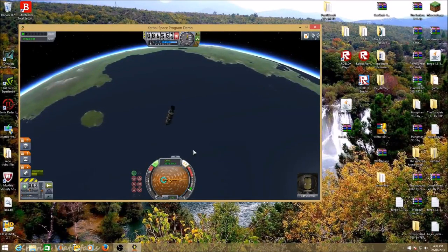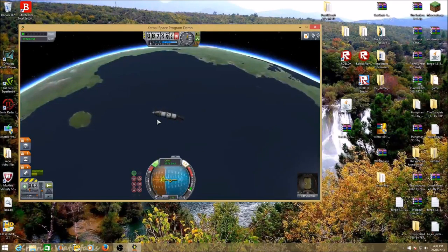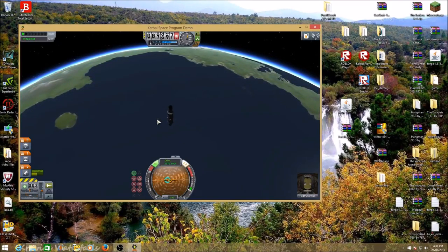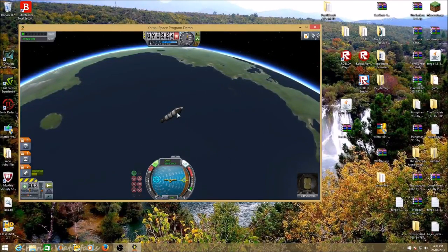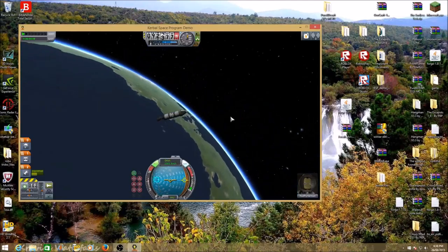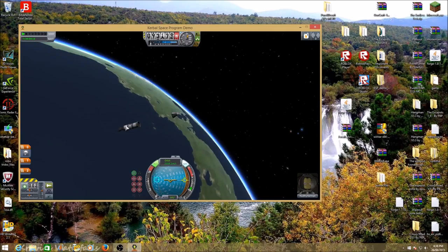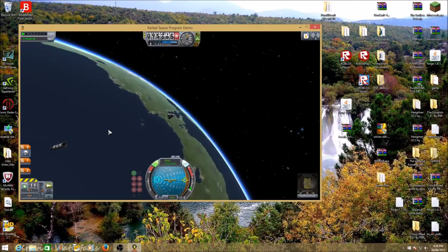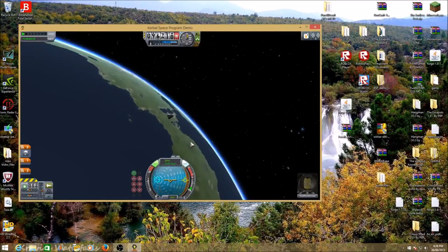Now you're in orbit. If you wanted to build a satellite, just add solar panels and a couple of batteries. You can ditch your stage if you want — just right-click on the decoupler and click 'Decouple' if you don't want that stage anymore. You don't have to.